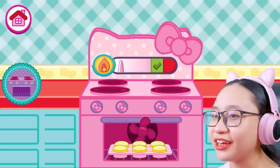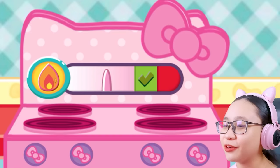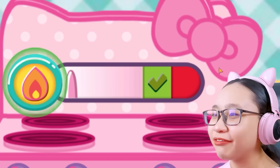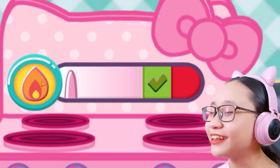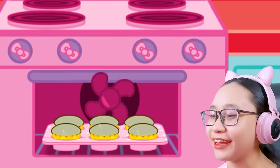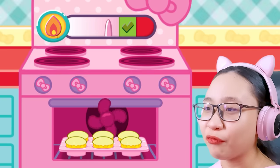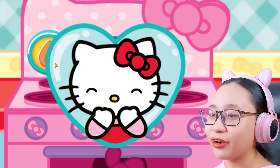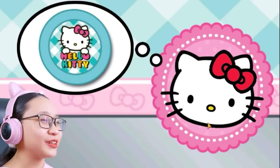So we're baking it in the oven now. I have to hold this. Our goal is to reach the check mark. If we reach the red part, that means we overbake the cupcakes. So let's overbake it! Oh my gosh. Okay, it's back to normal now. Fine, I'll make it perfect for you. Sorry, I overbaked your cupcakes earlier, Kitty.